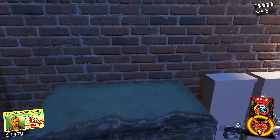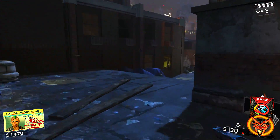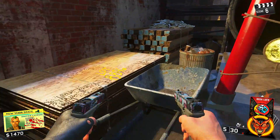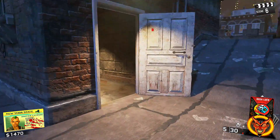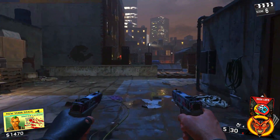Head up the stairs and the fourth spawn point is going to be on this green box right here on the very top of it. The fifth spawn point is right next to that — you do not need your cheer power. It is in this trash can and you can hold square without having to break that door down to pick it up. That is where the fifth spawn point is.